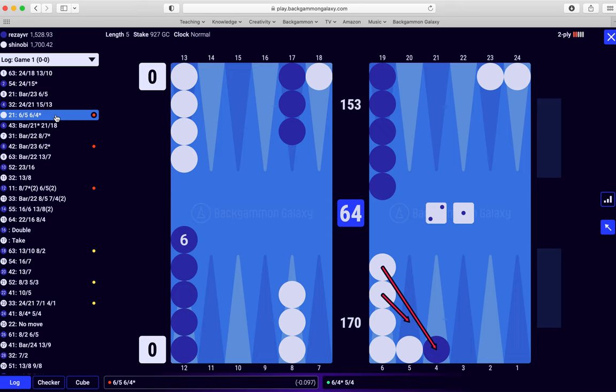I should have just made the four point on his head. I made the five point and then hit loose, which is in fact a blunder. Four point is still a very strong point — the second strongest home board point after the five point. You can play around with XG to see — from the opening position, your increasing game-winning chances: after seven rolls, five point is around 10%, and four point is slightly less, around 9% I think.